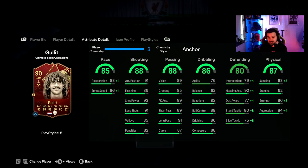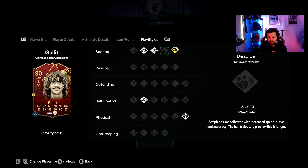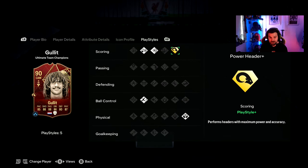Defending wise he's pretty good: 79 interceptions, 92 heading accuracy, 77 defensive awareness, 80 standing tackle and 75 sliding tackle. Jumping at 83 is really good and obviously he's 6 foot 3. He also has the playstyle plus which we'll go into in a minute. 92 stamina, 86 strength and 84 aggression — very very nice.